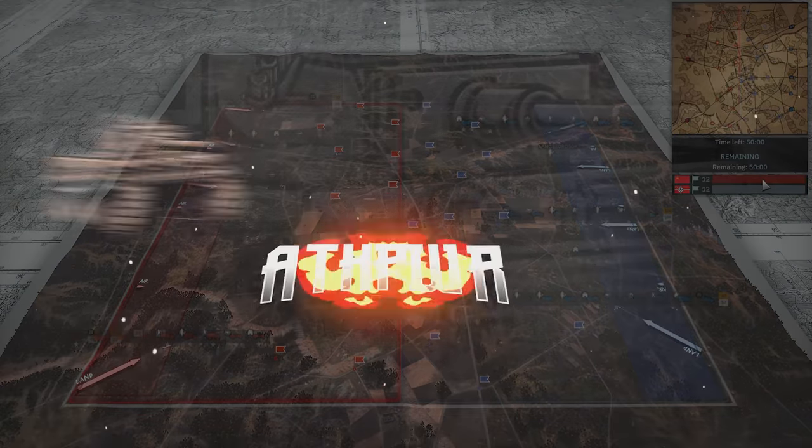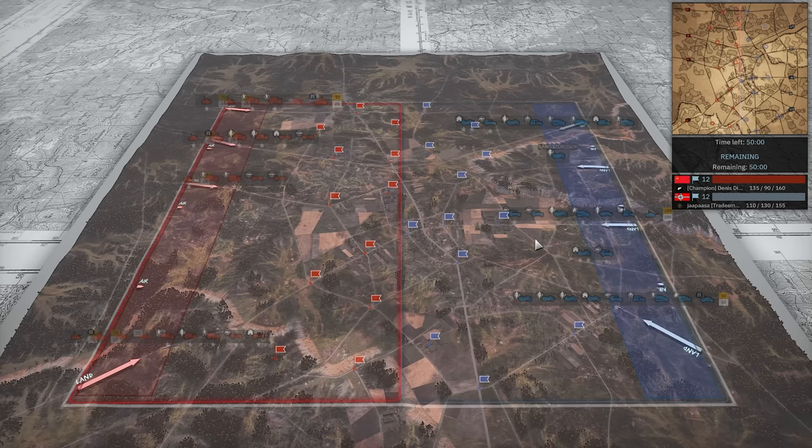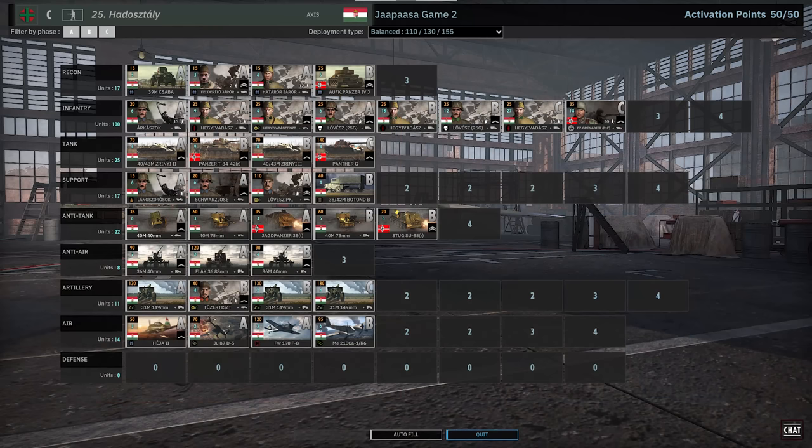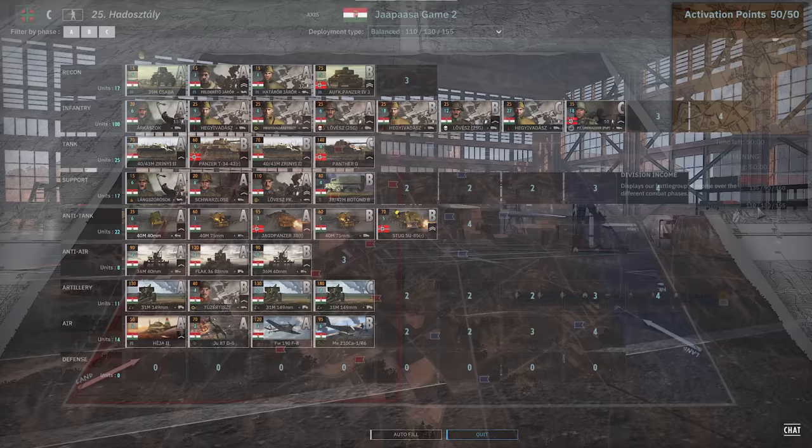Hello everyone, Attack Power here with Game 2 between Dennis and Jepasa in the Kingdom of Steel Tournament Round 1. Let's dive right in to Zubushan. On the left in the red, we have Dennis Diderot playing 2nd New Zealand on V4 Victory. And on the right in the blue, we have Jepasa playing 25th Harushtali on Balanced Income.